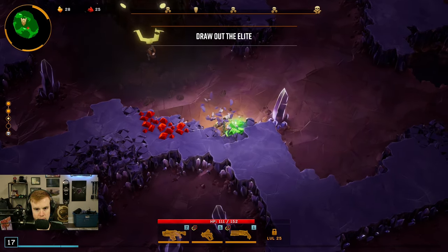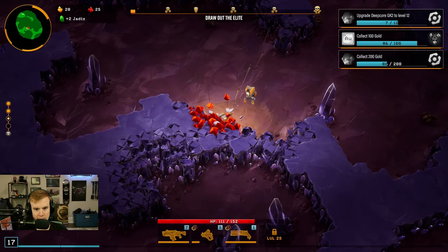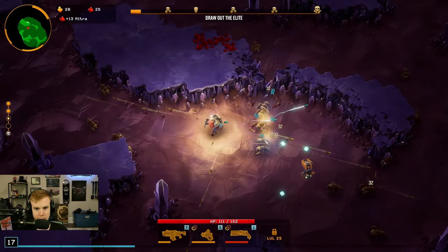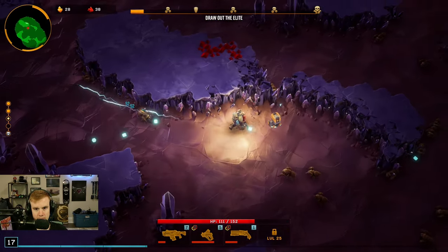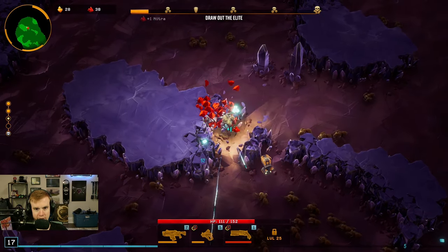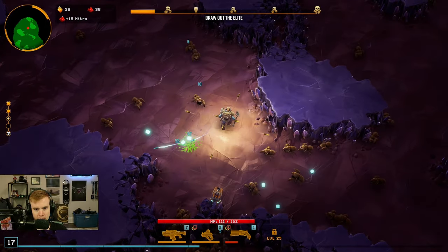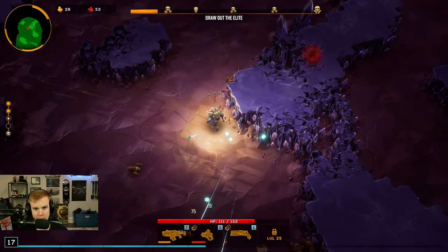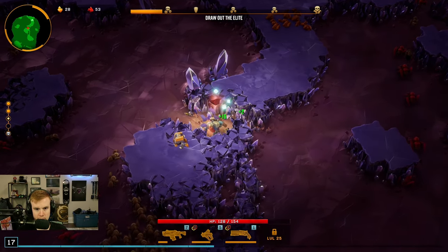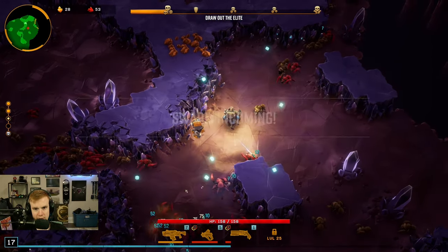We got some green stuff — what does this do? So we have a quest on the side that says collect 200 gold. I wonder what that's going to do for us — probably unlock certain things. So we need to draw out the elite first, then the drop pod comes in. I see the max HP — I'm gonna take that now. Each one seems to drop only three drops of health, I think.